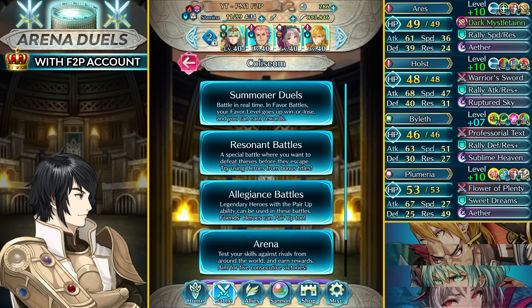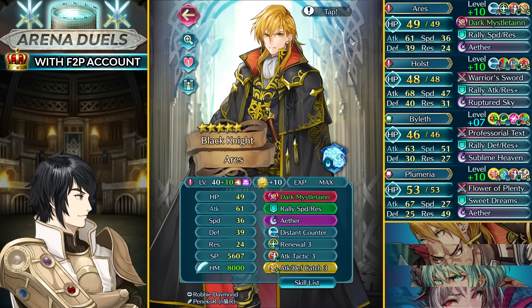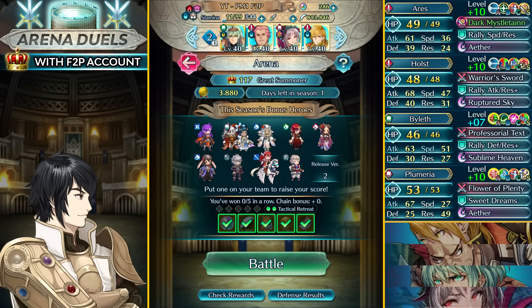I've got my boy Holst with lull attack speed — he already gets null follow-up from Byleth, so that's good. Then Plumeria, the pride and joy of this account at plus 10 merge, is going to be working as if she is water-blessed, since mythic units have that effect when they overlap with the season. Finally I've got my boy Aries for the version 2 bonus, running a scoring build on him.